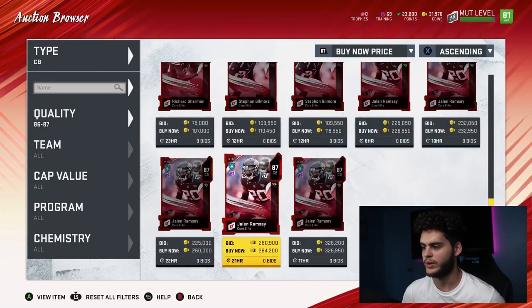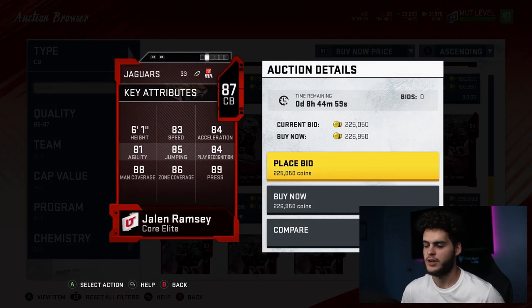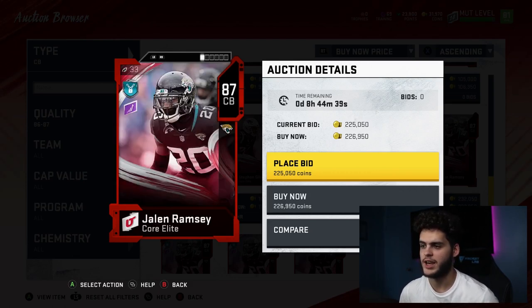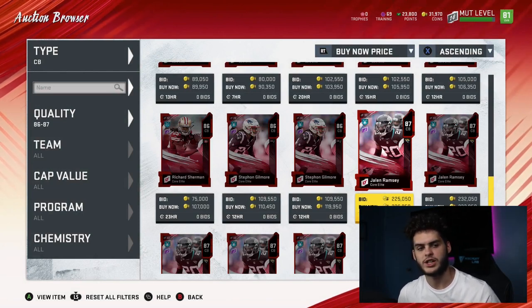Jalen Ramsey — let's see what he's going for — 226k. If you guys need him, for about the low 200s I'd recommend buying him. Insane card. He's fast enough to keep up with most wide receivers in this game right now, besides Tyreek Kill and a few glitchy golds. His press — he's not gonna let you get any free releases on him. His man and zone coverage, powered up, can already break the threshold. He's good in run protection, good at run stopping — he can do it all.